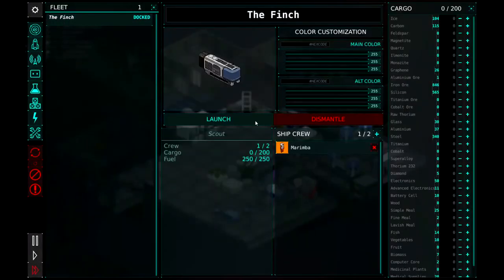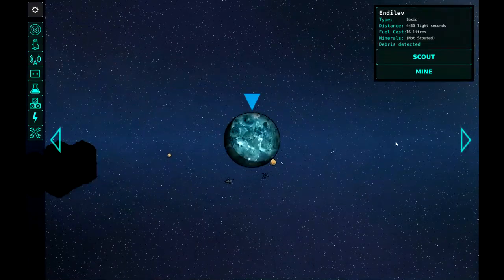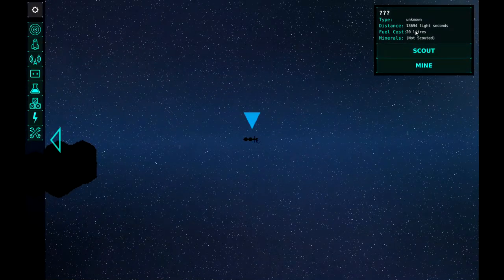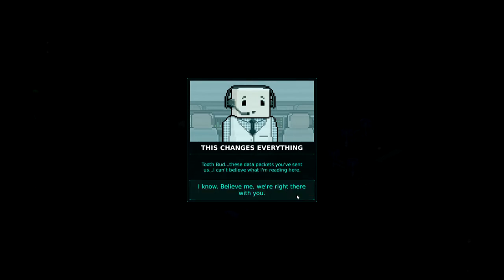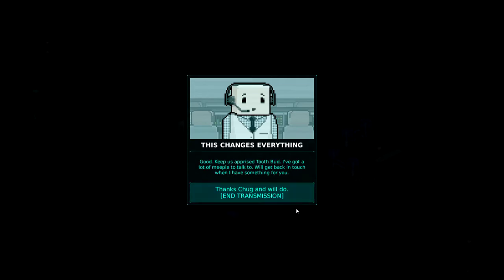Let's just go ahead and go to ship and we're going to launch. So we need to head out past Luverico. We got to go find Ganopi — so we got to go past that. I'm guessing it's this space station here — it's going to cost us about 20 liters of fuel to get there and it's pretty far away. So let's go ahead and scout it. Tooth One Station, this is mission control over. We read you Chug, go ahead. Toothbud, these data packets you've sent us — I can't believe what I'm reading here. I know, believe me, we're right there with you. The implications of this are staggering. I've got to get all this over to the research wing and linguistics. You mentioned you may have insight on the origin of the craft. Yeah, we're just on a scout ship to find whatever we can. Good, keep us appraised Toothbud — I've got a lot of meeple to talk to. We'll get back in touch when I have something for you. Thanks Chug, and will do. So Marimba is on his way — there he goes. Goodbye.